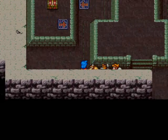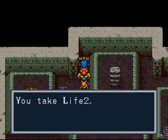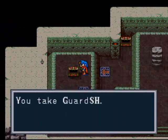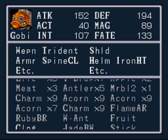There's still more treasure we want to get on this floor — lots of good stuff. We get Life 2, and over here a Guard Shield, which we're going to want to equip on Gobi, because Gobi doesn't have a shield.